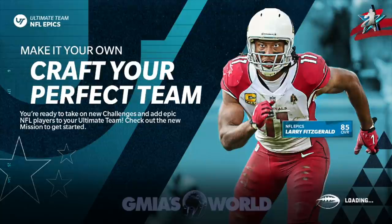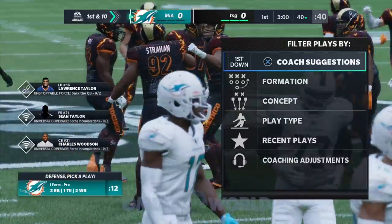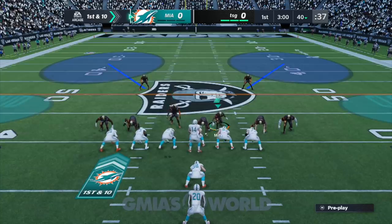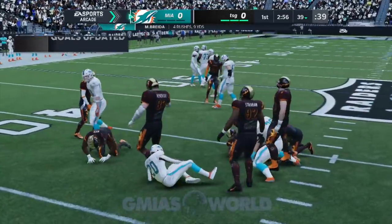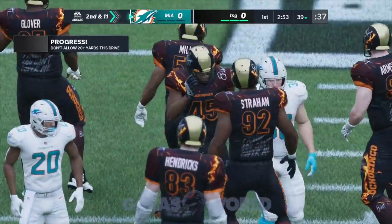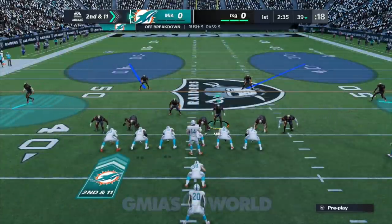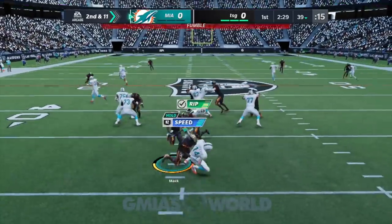Regardless of whatever happens, they are going to fumble the football. You can let them catch it, try to sack the CPU, do whatever you want — they're going to fumble. I made sure I got to like 49 or 50 fumbles to make sure everything unlocks. We should unlock the 100K with the next forced fumble. We already got the other 30K from the other segments of the objectives. Right here, just pick anything — come out with cover two or whatever. Try to go wild and hit stick them. I flick up on the right stick.